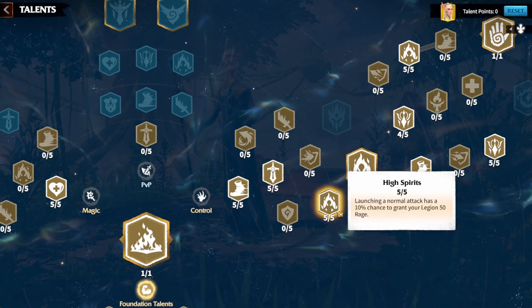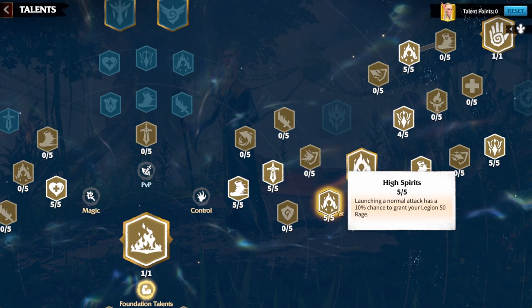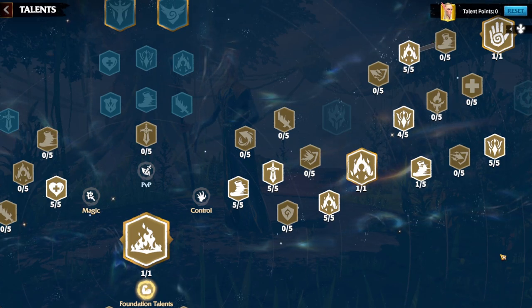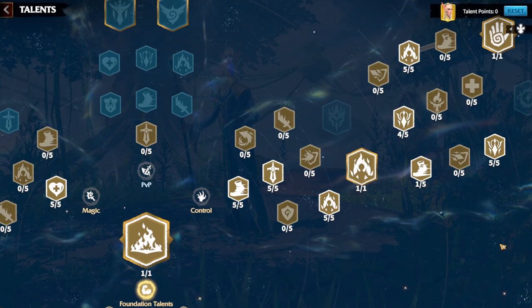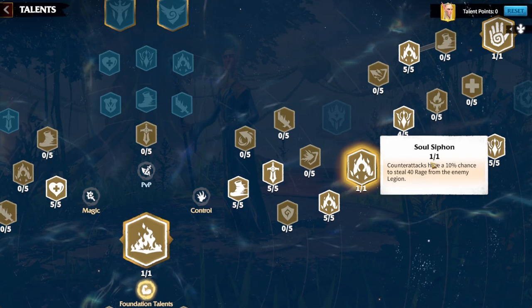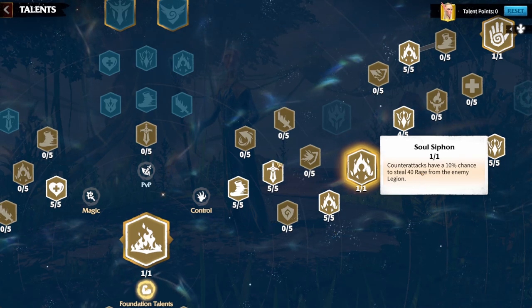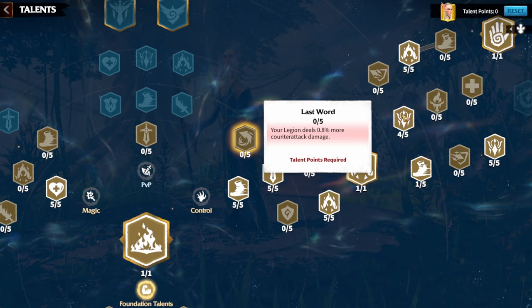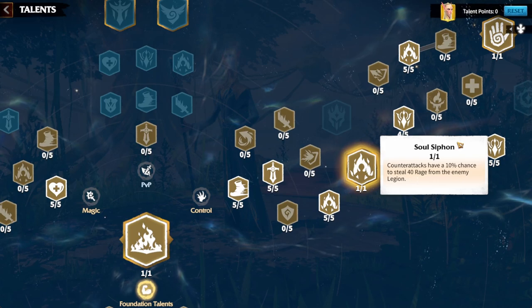Next, take High Spirits — every time you launch a normal attack you have a 10% chance to gain 50 rage. This can help you trigger skill one as fast as possible. The bread and butter of this build is the next keystone: at around level 27, you unlock Soul Siphon. Soul Siphon gives counter-attacks a 10% chance to steal 40 rage from the enemy legion, which is why Last Word can synergize really well with it.